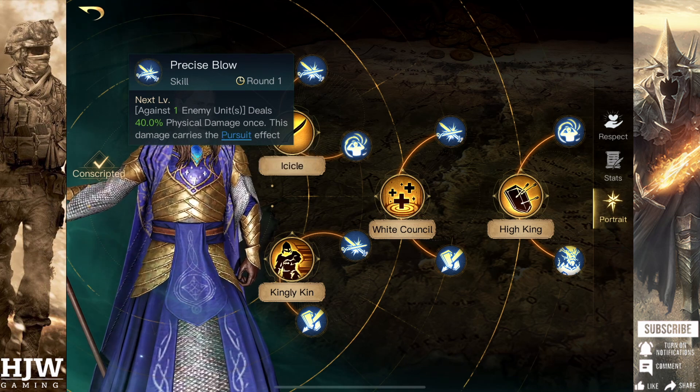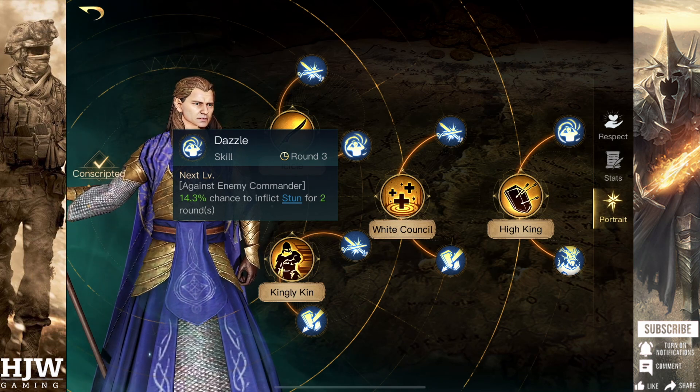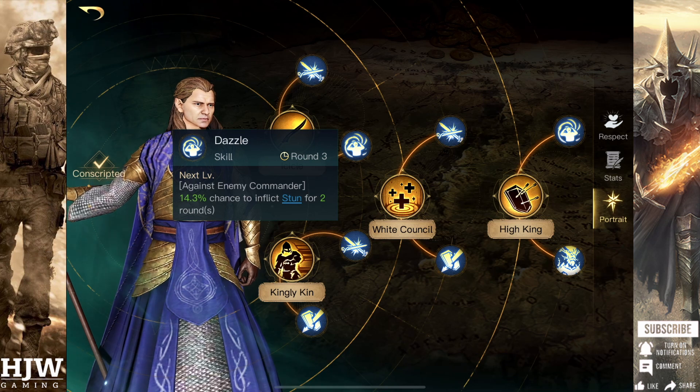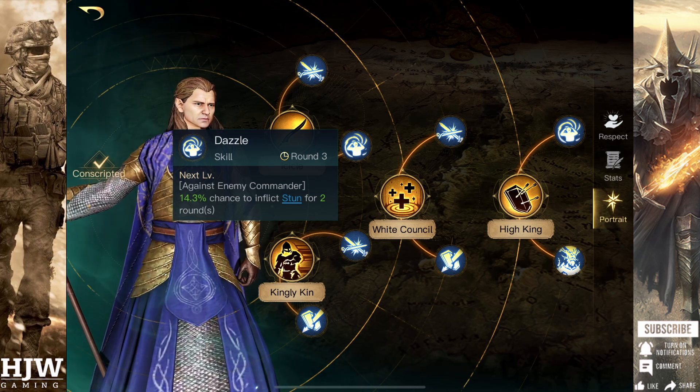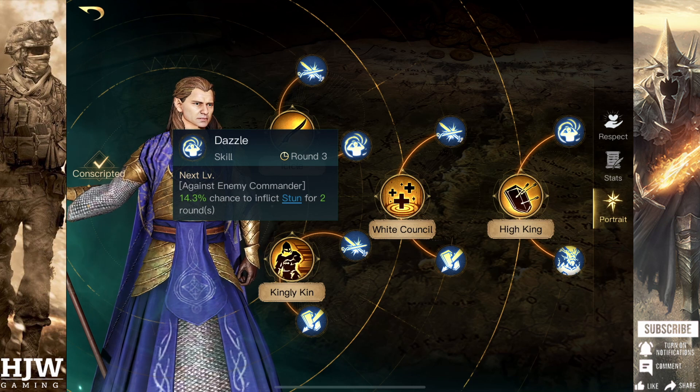The second sub skill is Dazzle, which hits on every fourth round — rounds 4 and 8. It has a chance to inflict stun on the enemy commander for two rounds, so rounds 5 and 6, and also 9 and 10. When fully maximised, this chance is increased to 100%.